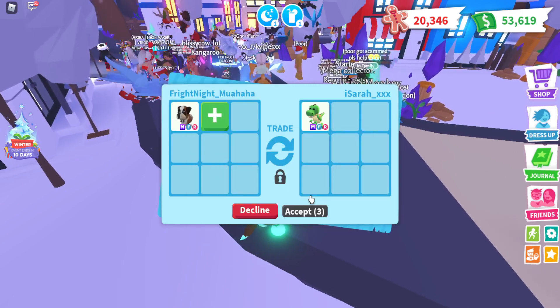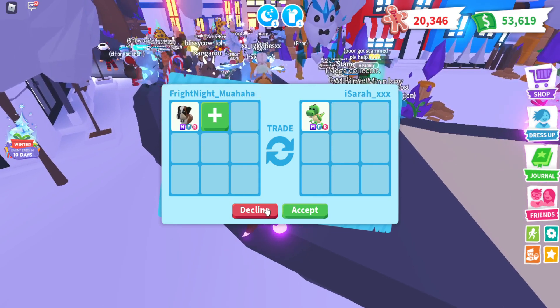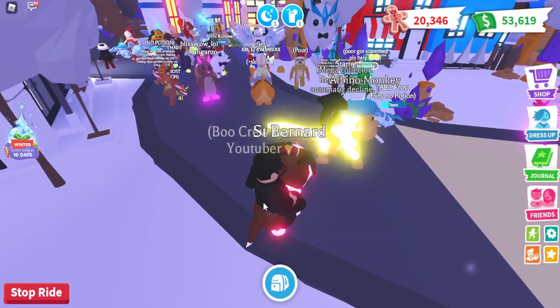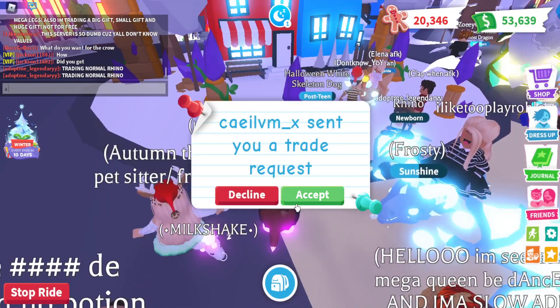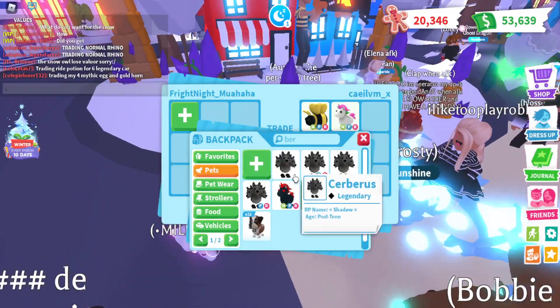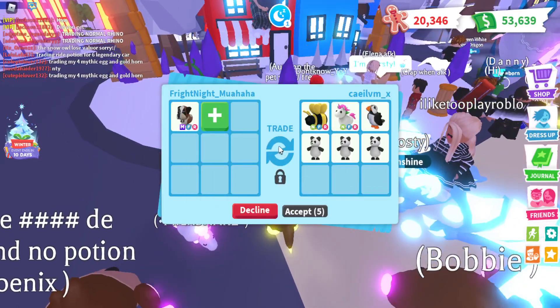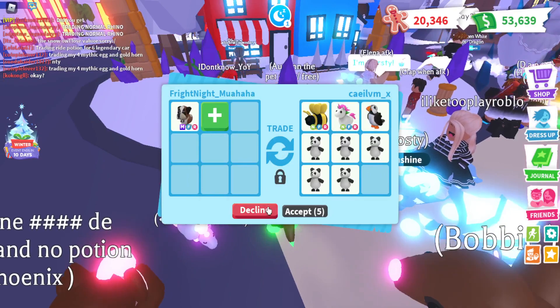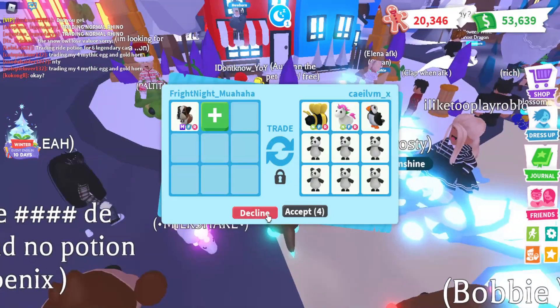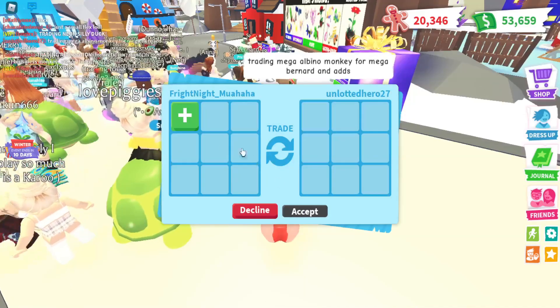Another mega T-Rex. It seems like we're getting a lot of mega T-Rexes, mega turtles, and frost dragons. Sorry, but that was too low. Let's see this offer — neon king bee, a neon unicorn, puffin, and the pandas. Too low. He had six pandas — that's crazy.